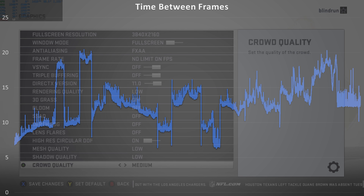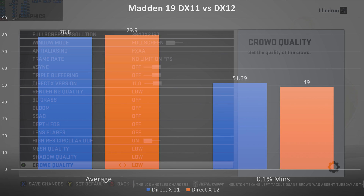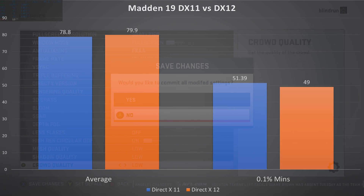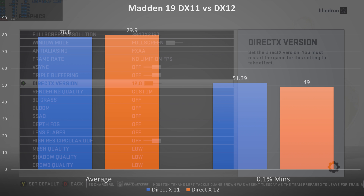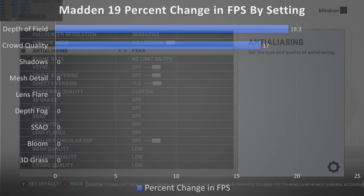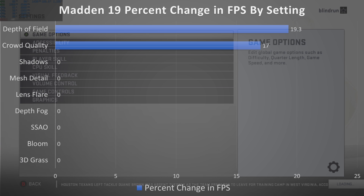Looking at the initial performance comparison between DirectX 12 and DirectX 11: DX11 actually performs a little bit worse on average frame rate, however it comes out ahead in the 0.1% lows. So I'm going to recommend DX11 for Madden 19 — I think it's going to run a lot better for you.